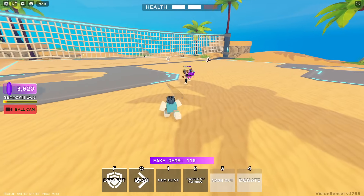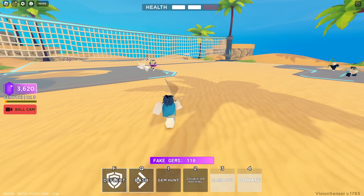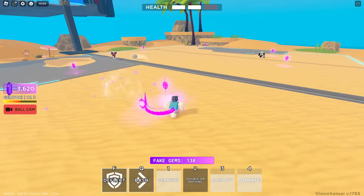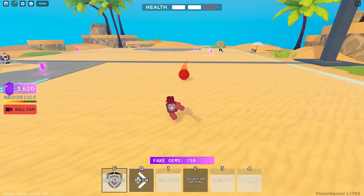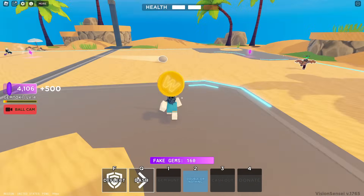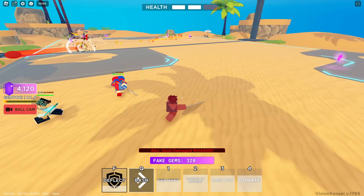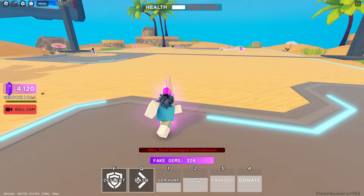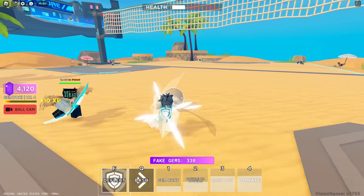I can see why he's 500 Robux — it's not just ability-based, it genuinely gives you gems, which is kind of crazy. Let's just try to win this match. We still have a good amount of people left but we only have two lives. Let me pop another Gem Hunt — it also speeds you up, so not too bad. Double or Nothing — yep, got double again. I've gotten double almost every time, I guess I just got lucky. Looks like one cash out per match is how it works.